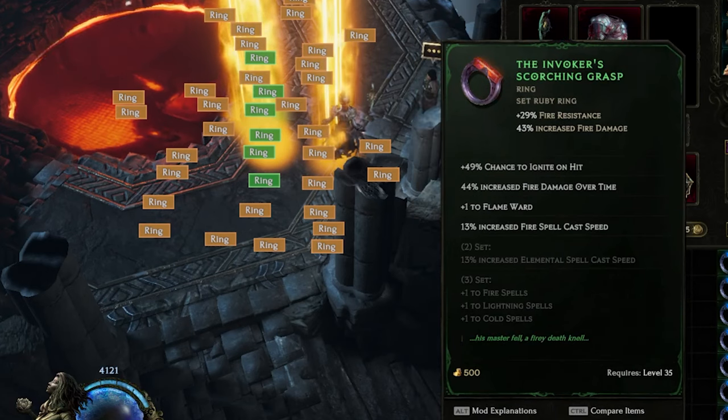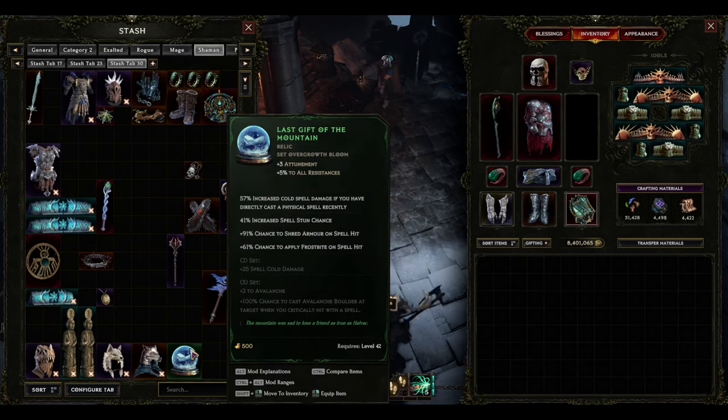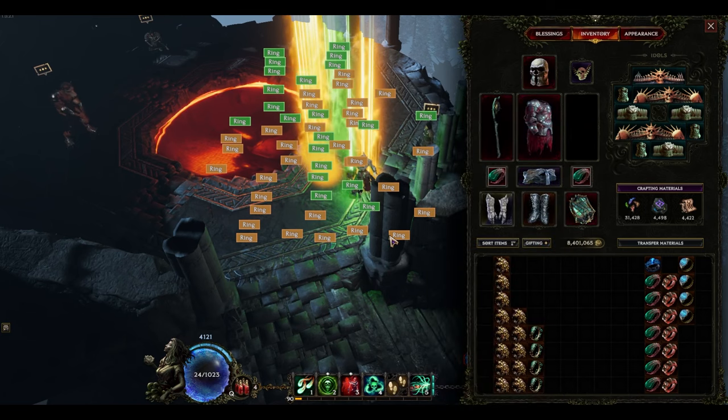16 of the rings belong to the Invoker's set. I do have a few builds that use a single set piece, but not for the set bonuses they provide — typically it's for the item itself, and none of my builds use either of these rings. That means all 39 of the last rings were junk simply based on which item they were, and had nothing to do with the range of rolls on the affixes or legendary potential they may have had.